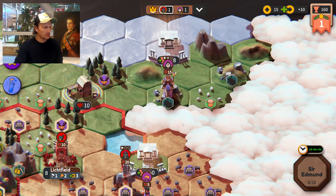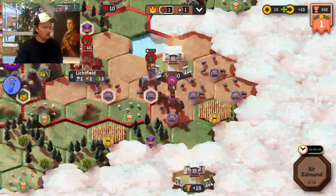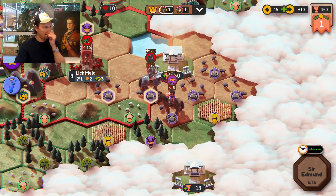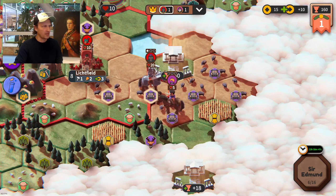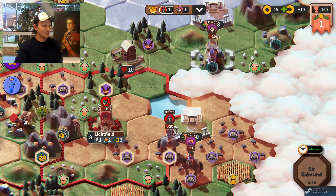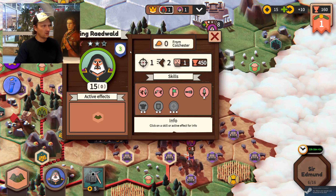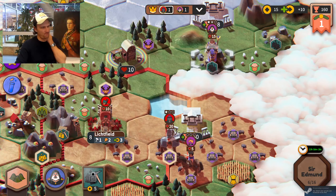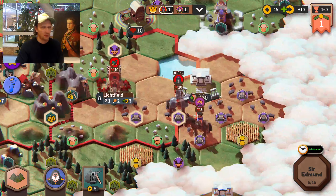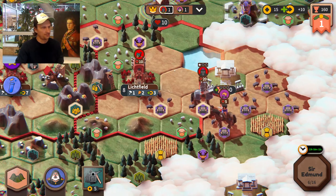Looks like meat is back on the menu — he made the same mistake. He went to explore here and went straight next to my king, which means he's toast next turn. This king has pretty good defense, so I'm not a very big problem for him yet, but it could become a problem.